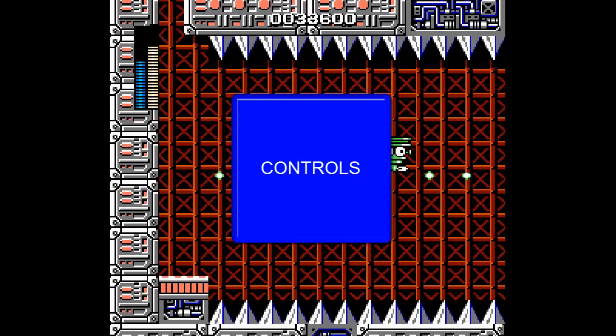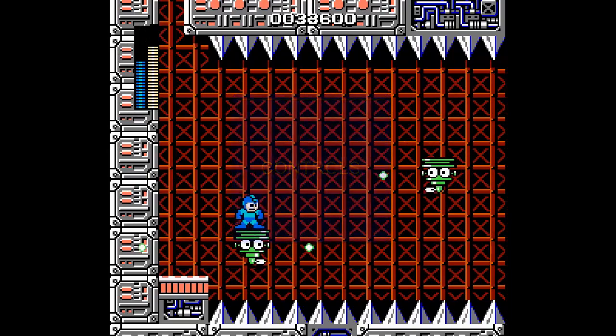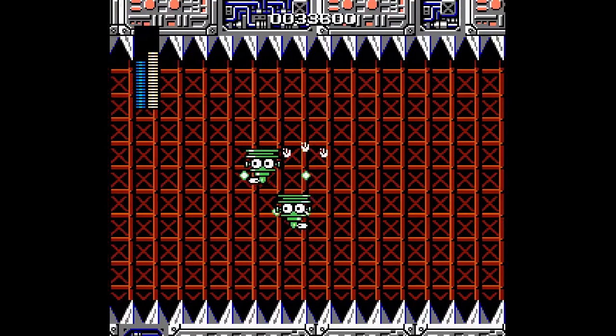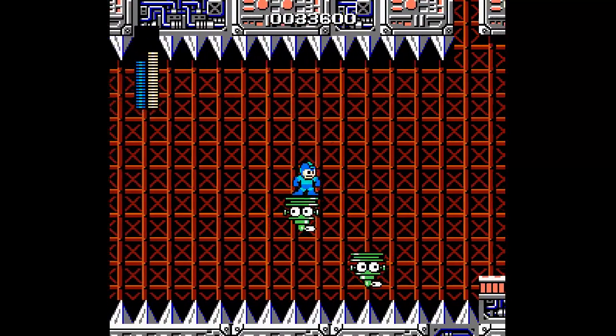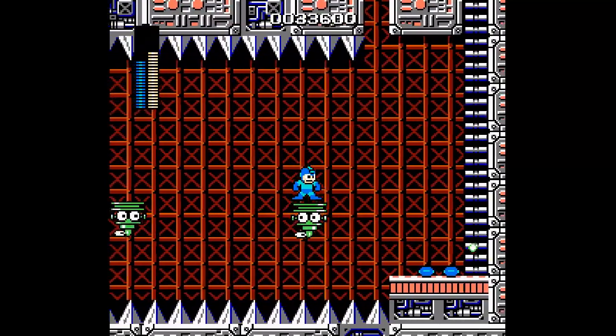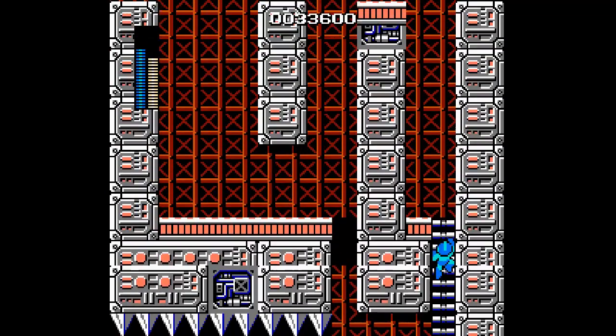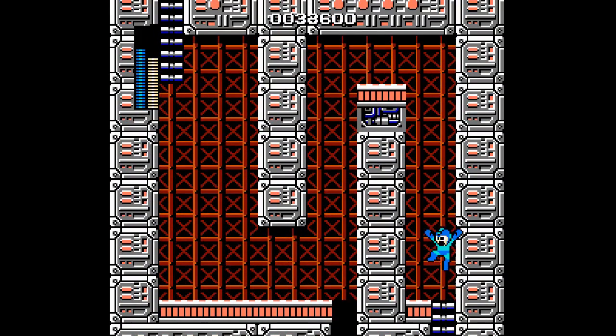Controls: not much to talk about, just like with any other NES games. D-pad to move left and right or climb up and down ladders, jump with A, shoot with B. Everything responds well, but there's something about Mega Man's controls that feels imperfect — like it's never doing exactly what you want it to do, resulting in a much clunkier feel than in fluid platformers like Super Mario Bros. Overall, it works for what you need it to do, nothing more, nothing less. Grade B-.